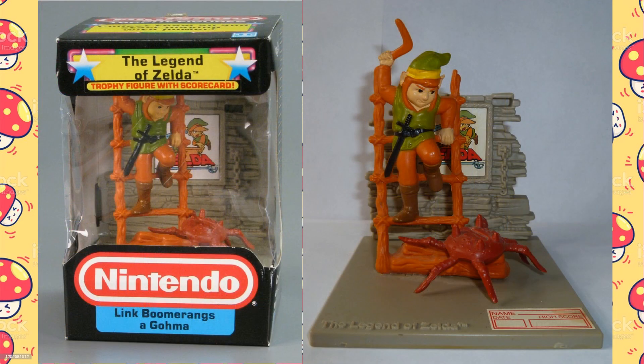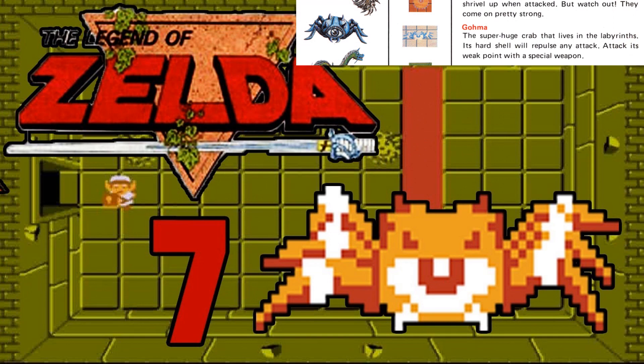This trophy is titled Link Boomerangs a Goma — apparently boomerang can be a verb. Link is throwing a boomerang at an enemy called a Goma while on a ladder, and as all video game enthusiasts know, being on a ladder is an inconvenient place to be attacked. The Goma was a large crustacean or arachnid that served as a boss or sub-boss in several dungeons. It had a single giant eye in the middle of its body, and the eye had to be pierced by an arrow to kill it — the boomerang was nearly useless against it.